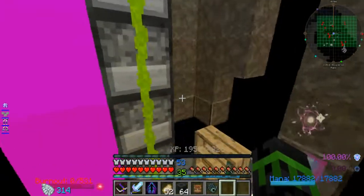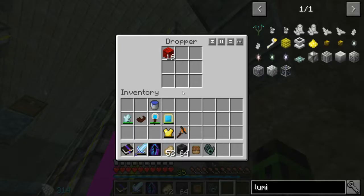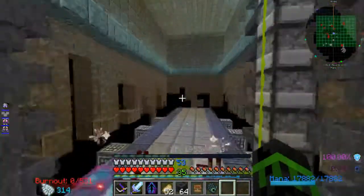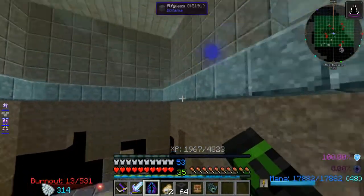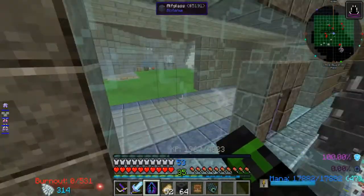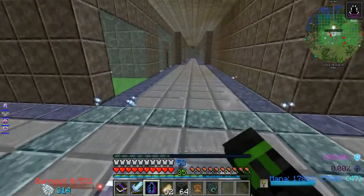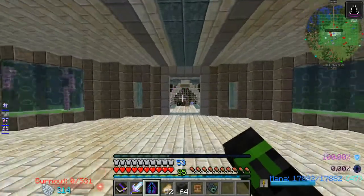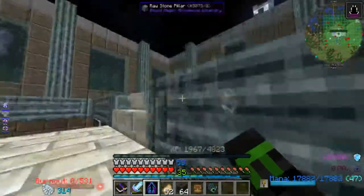They're actually not too expensive to make once you have the materials. It's Living Wood, and the hard part is the circuitry planks. Natural Pledge is kind of a complicated mod — there's a lot of things in it. I have barely touched the surface of it, but I think I put these up in my Botania chest.